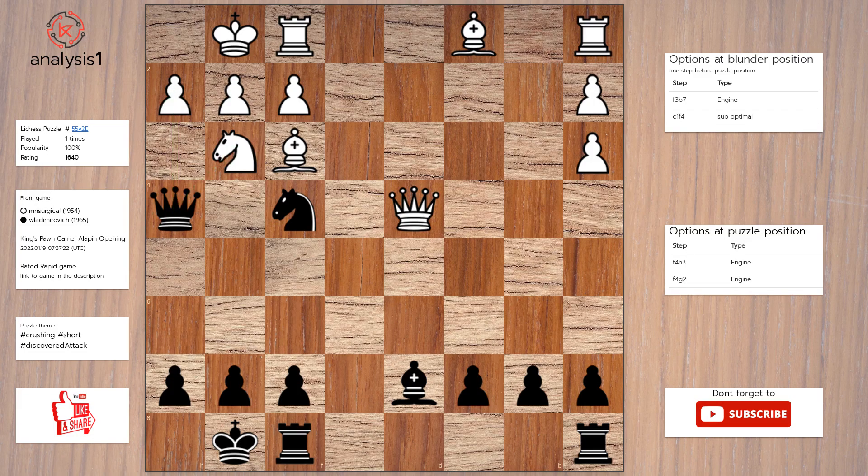Here are the checks: knight to h3 check, knight to e2 check, queen takes pawn check.